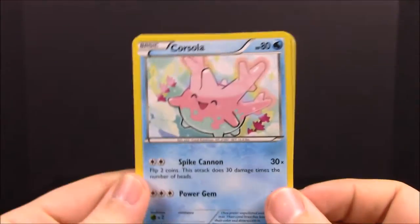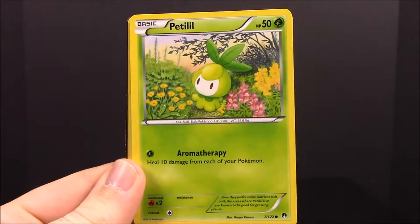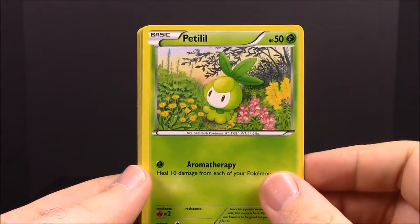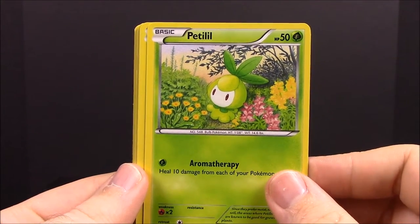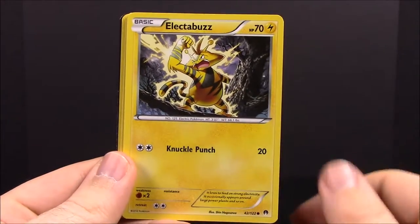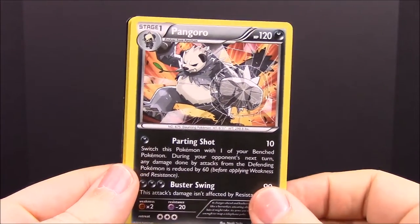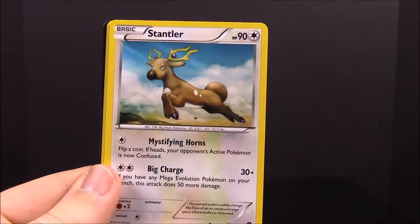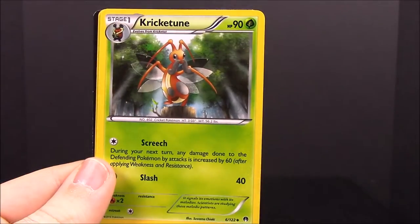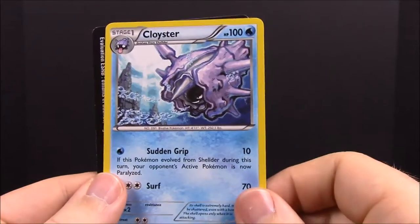First up from Breakpoint we have a Corsola, Skrelp, Peditil or Pedilittle — I've never seen that one before — a Froakie, Electabuzz, Shellder, a Pangoro which is really awesome, I don't think I've ever had one of those before, a Stantler, a Cricketune, and a Cloyster. So I got both Shellder and Cloyster out of that set.